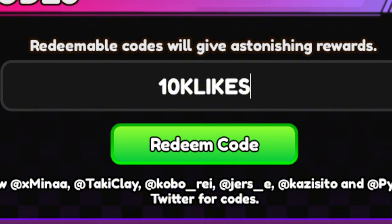The next code is 10KLIKES, which gives you 350 gems and 3,000 gold. Then 100KLIKES will give you 500 gems and 3 super stat chips. Then 200KLIKES for 800 gems and 1 super stat chip. And 300KLIKES for 900 gems and 2 super stat chips.